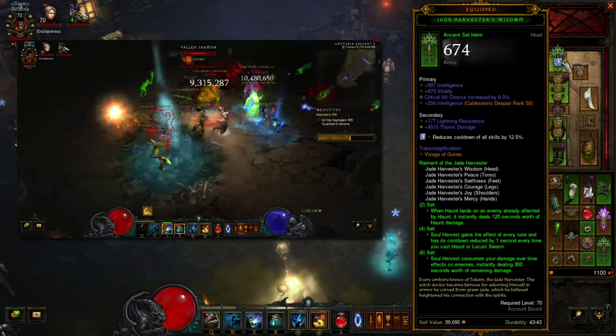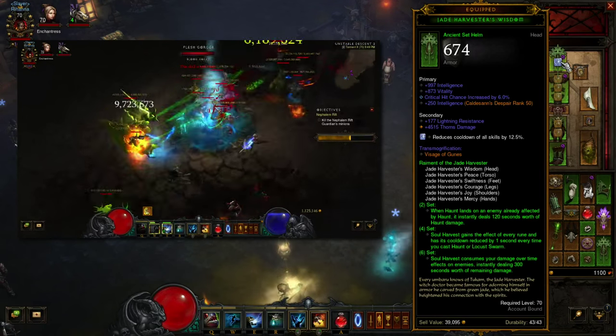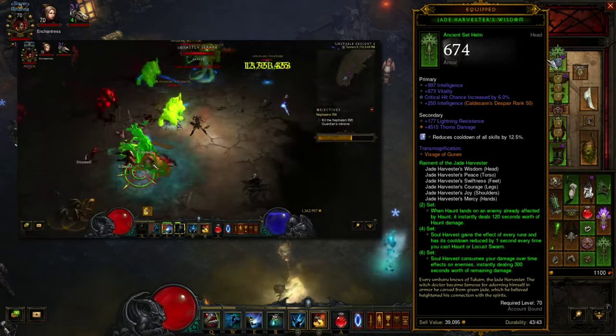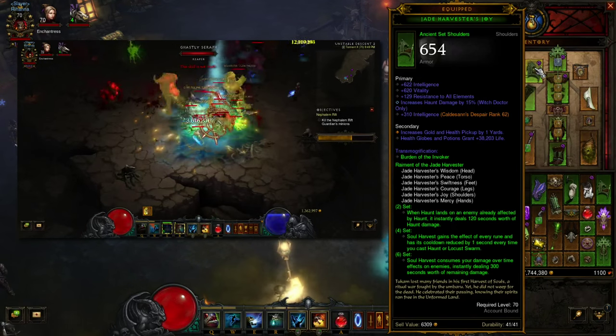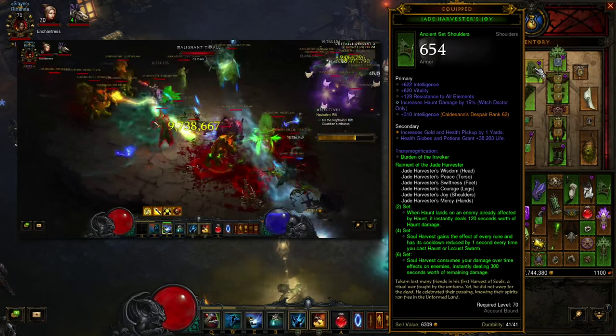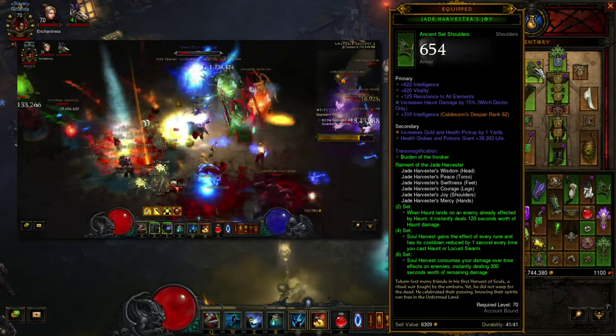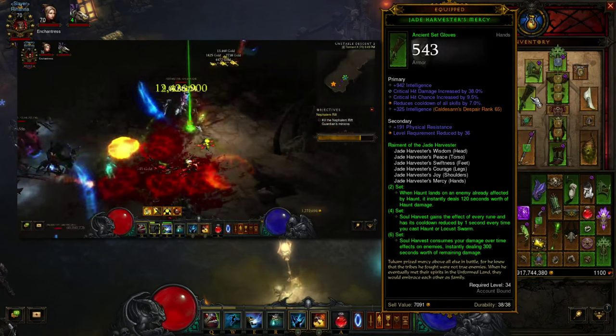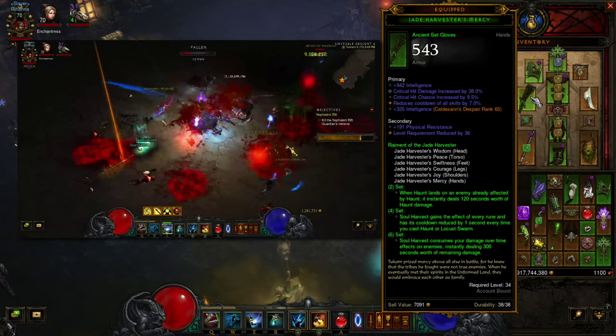In this build I'm running a Gold Wrap, which takes care of basically all the toughness. If you're not doing that, it might be better to run a life percentage gem here. On Jade Harvester's Joy you want int, vitality, a cooldown reduction roll, and then either Haunt or Locust Swarm damage is ideal.